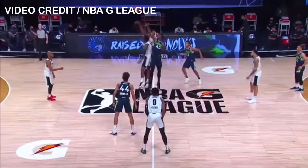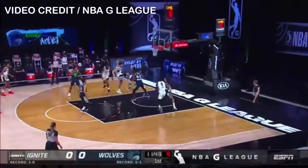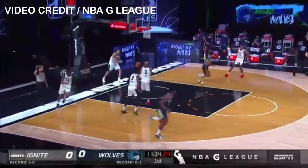Zylan Cheatham to jump for Iowa. Dante Hall in the center circle for Ignite, and we are underway. Brandon Ashley strips — good hands by Zylan Cheatham. All the way in is Tyler Cook.